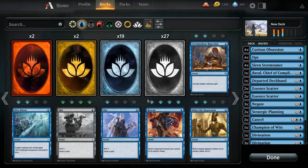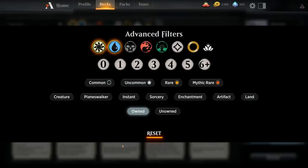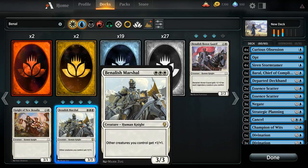There are two different times you want to use your sorceries: the first and second main phase. For any sorcery that is going to affect the battlefield, such as Benalish Marshal, you'd want to cast it before combat, as this will directly affect the battlefield. All your creatures get plus one plus one, and thus you want to cast it before you enter combat.